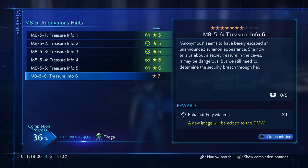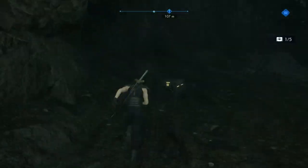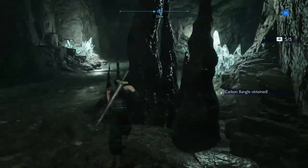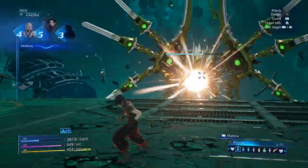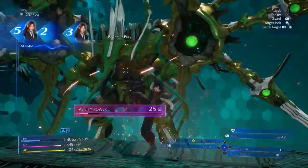Zack the Materiander — Anonymous hints here. Anonymous seems to have barely escaped an unannounced summon appearance, and she tells us about a secret treasure in the caves. Remember this one? It was easy up until the boss fight, but there's five treasures — one right behind us. There's a Hell Faraga there, a Silver Omelette, a Graviga, a Faraga Blade, and a Carbon Bagel. And the boss fight against Bahamut Fury — except this time, Costly Punch. We also have Wall. Costly Punch just destroyed his limit — that was it. Zero. So we're just gonna punch him to death. That's what you use Costly Punch for.